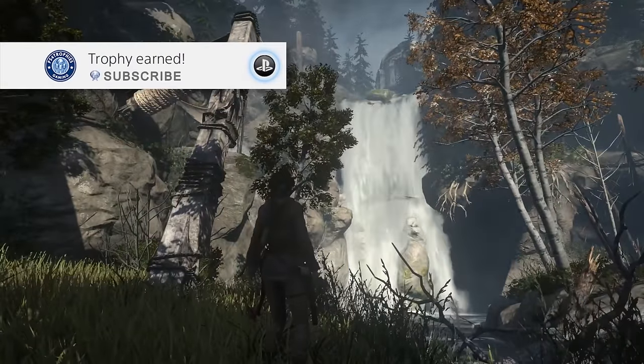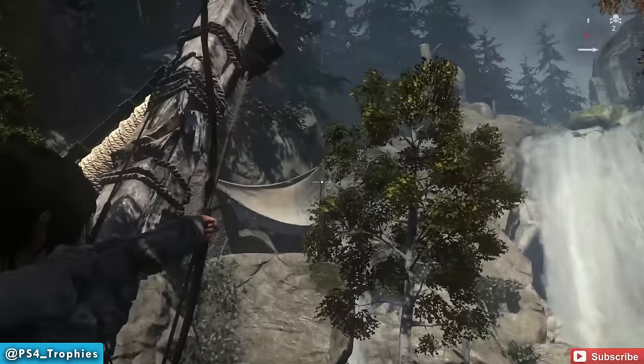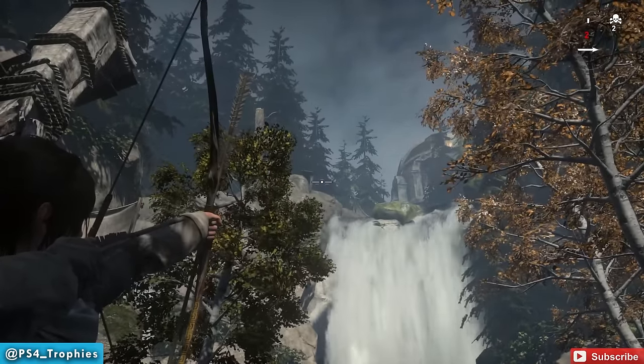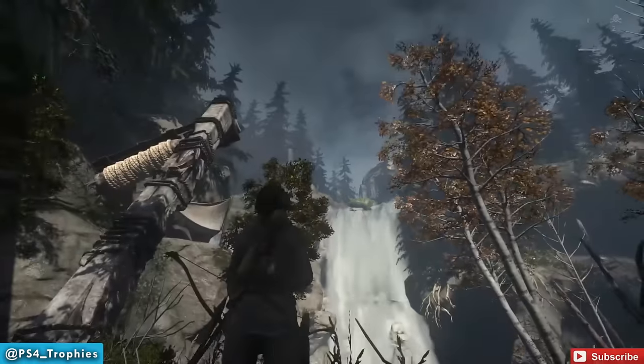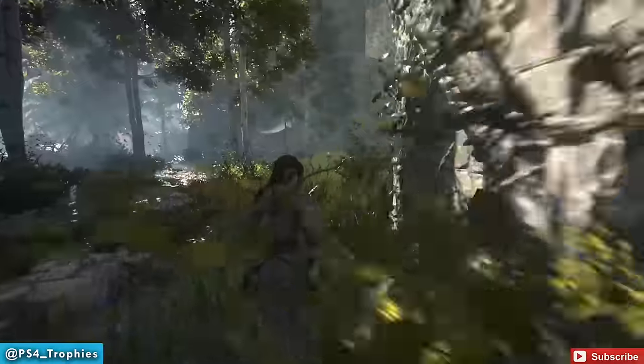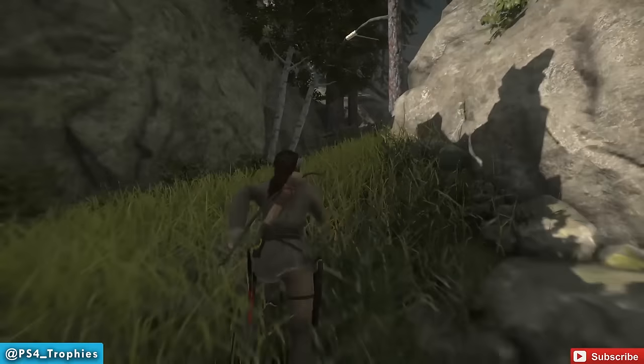Showing you the No Guts No Glory trophy. In Geothermal Valley you'll see a waterfall in the northwest part of the map, with a platform way up there by the ridgeline base camp. When you first access Geothermal Valley you can't actually access that — you'll get to it eventually later in the story through progression — but if you still want to get the No Guts No Glory trophy, you can still do it now.